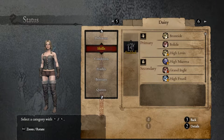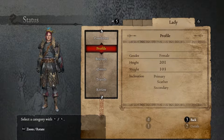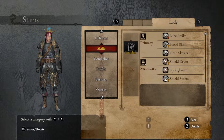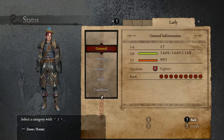We have Daisy, who is a sorcerer. She just got a bunch of attacks — Brontide, Bolide, High Leaven, High Miasma, Grand Ingle, High Frazzle. Lots of attacks. She's a challenger and utilitarian. And then Lady is a scather — she's a fighter with a sword and shield and a jester hat. Blitstrike, broad slash, flesh skewer, all those things. I opted to go with a fighter instead of a ranger or strider class. So now there's going to be two of us on the front line protecting my two magic users.